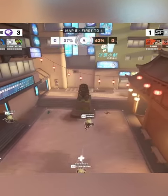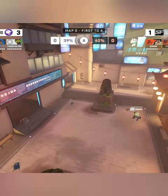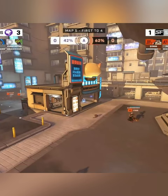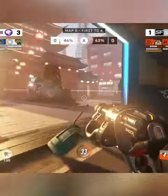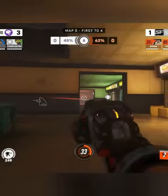Torbjorn can play more like a sniper — his primary fire will do upwards of 200 damage, which is very worrisome to go up against at long ranges. And we've labeled him as a flanker and scrapper simply because his very strong burst damage on his shotgun will do upwards of 200 damage.